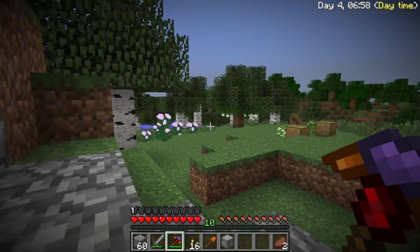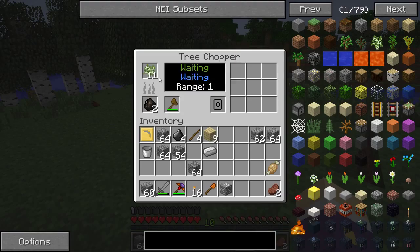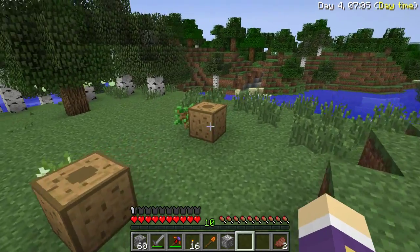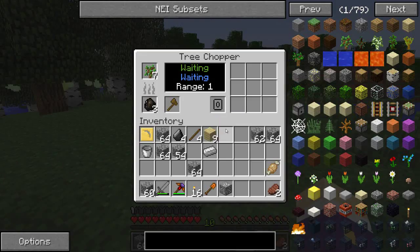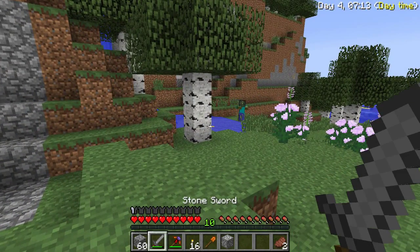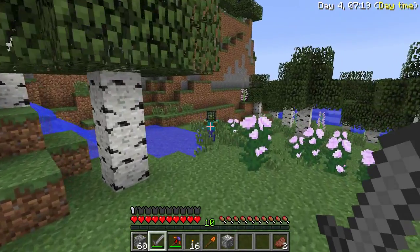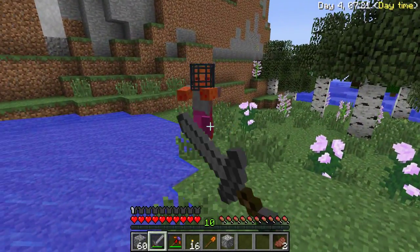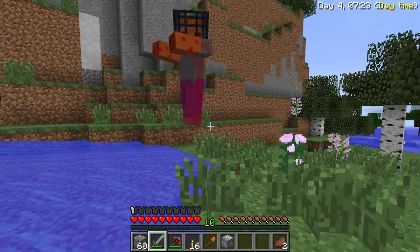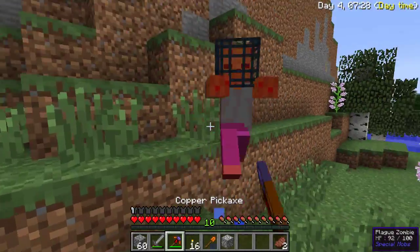We've recently set ourselves up with a decent setup. We've got some birch and oak saplings that aren't growing, it seems. And we've got some bad guys. This is actually not going to do any damage, is it? So this guy is not going to take damage from this sword — he's just going to get knocked back. So I'm going to have to use my pick.